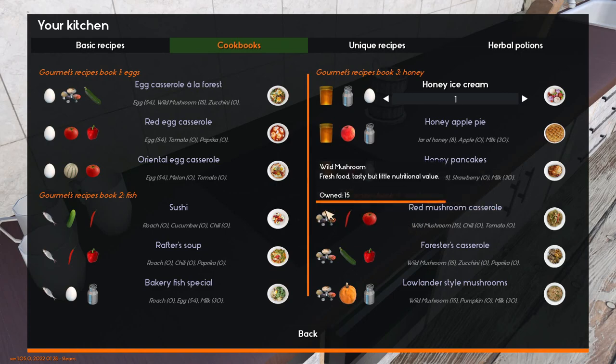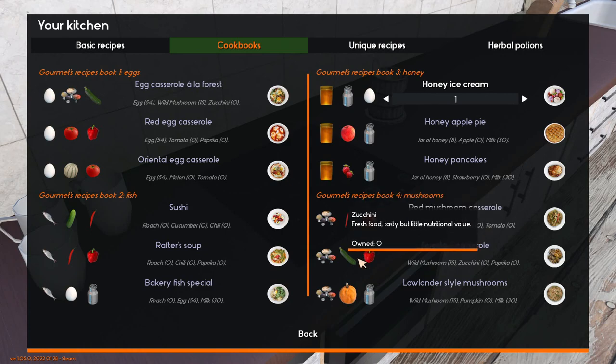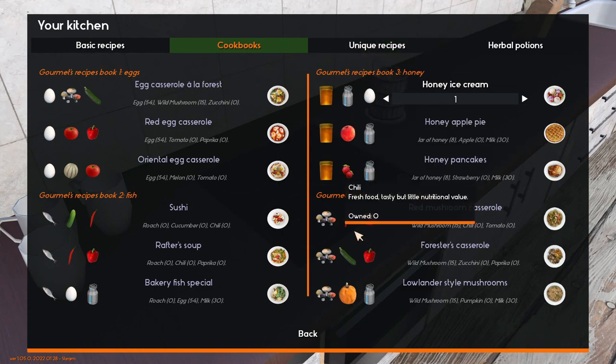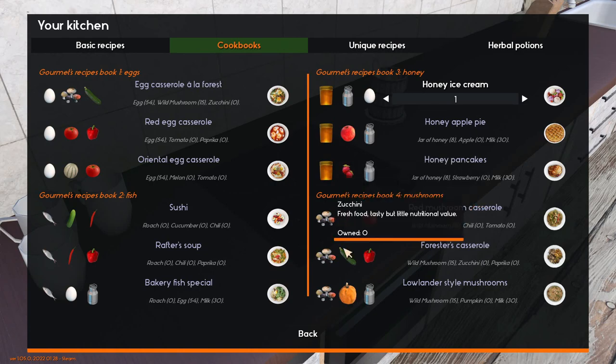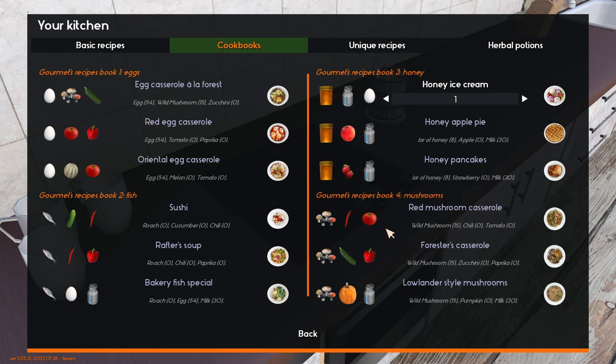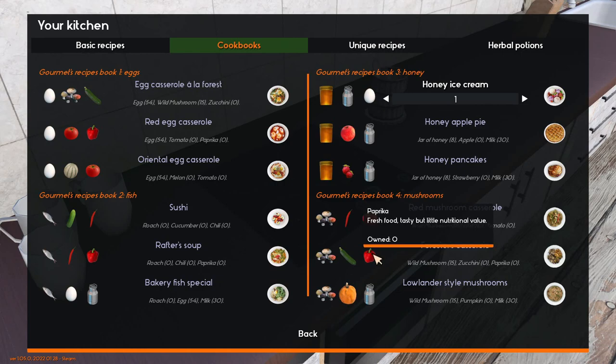Once you've learned how to collect mushrooms, these three recipes are the highest price selling plates you can make right now in the game. Once you get to unique recipes you can make higher-end plates, but early in the game these three recipes — which include tomatoes, chili, zucchini, paprika, pumpkins, and milk — all include mushrooms. The egg casserole also includes egg, mushrooms, and zucchini. These three are your top highest selling plates. Paprika and chili are the only things you can grow in the greenhouse, so anytime you have paprika seeds, always grow paprika because this is your top selling dish right now.